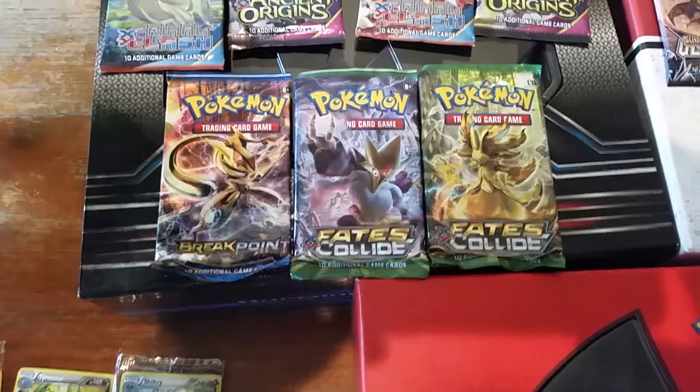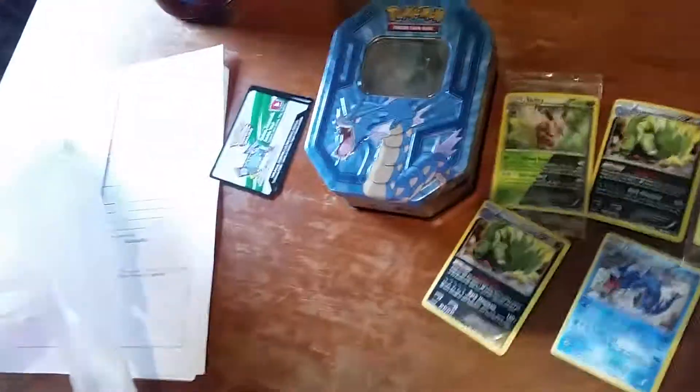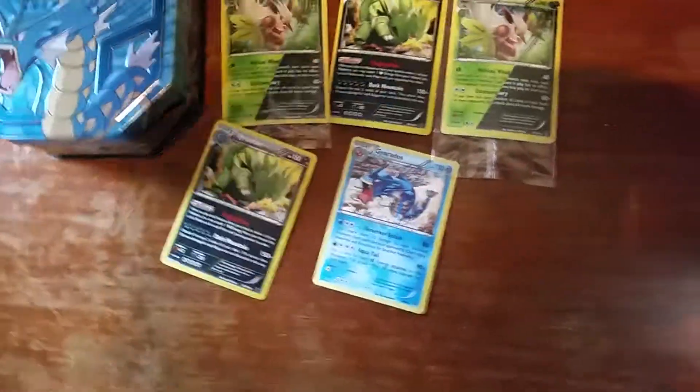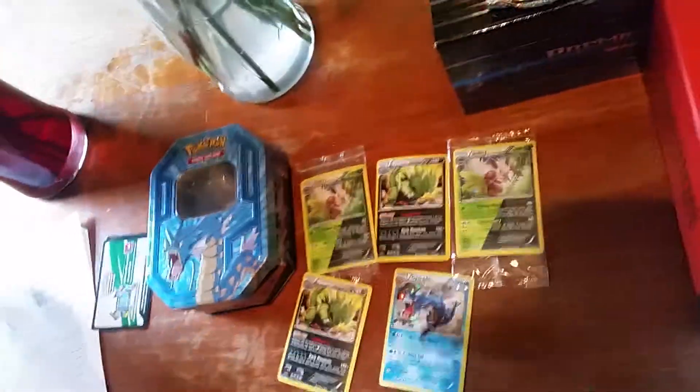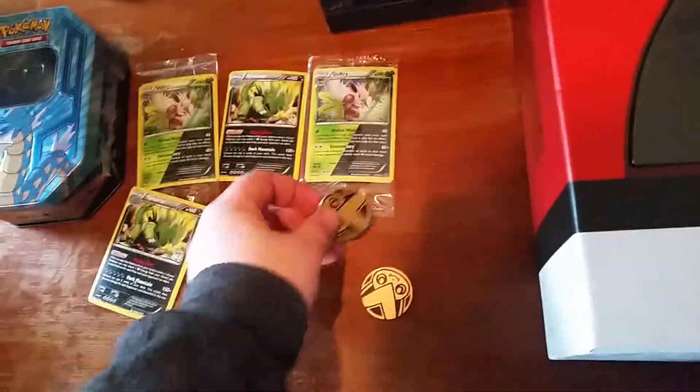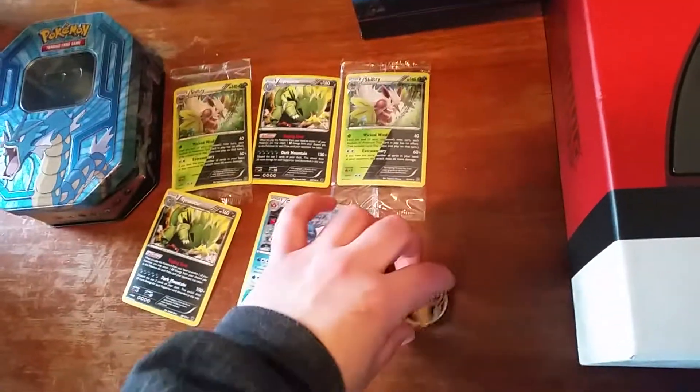And my centering again. And then we have Breakpoint and Two Fates Collides, which came from this Gyarados tin right here, along with a free card. If you don't know, the knockout boxes also come with codes and these coins, which I got both Victini out of.